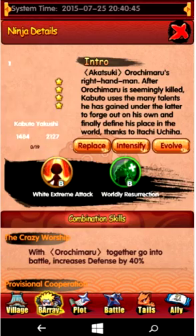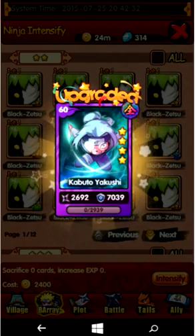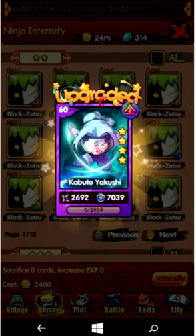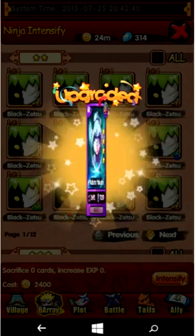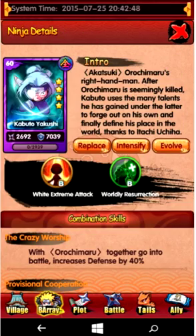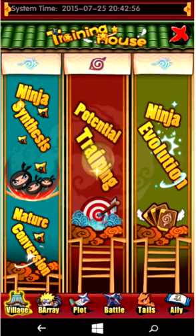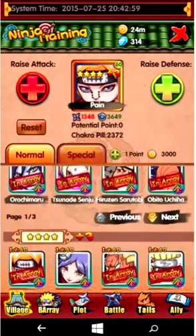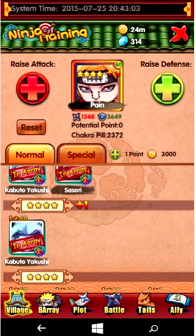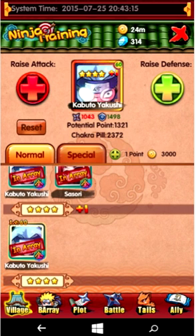He went down in defense because it's back to level one. However, if I train him back up to level 60 — alright, he's back at level 60. Remember, before his defense was around 6,200. Now it's at 7,000, and that's just from making him plus one. Not only does it increase his base defense, but his potential points also went from around 1,100 to 1,300 — so he got around 200 more potential points from evolving him. So not only can it increase his defense on the base, it can also give you more defense to add with potential points.